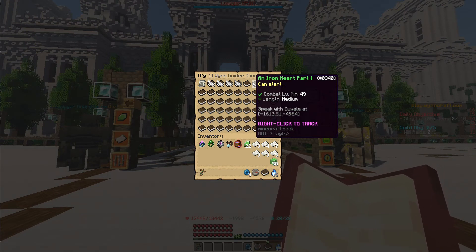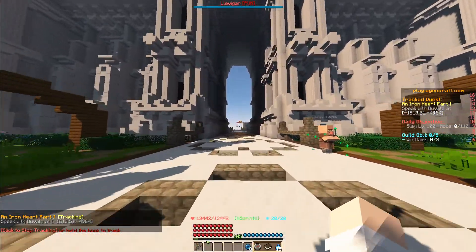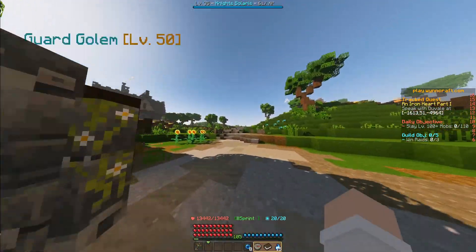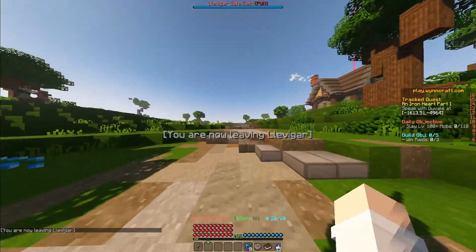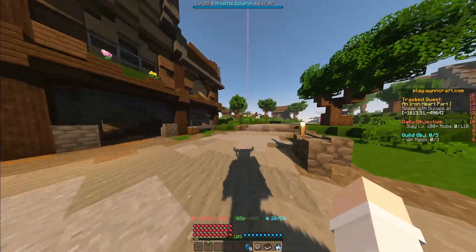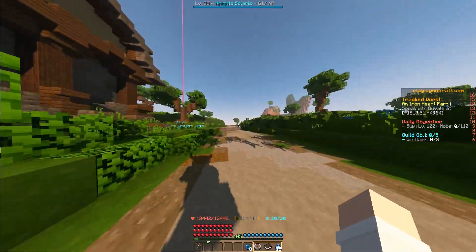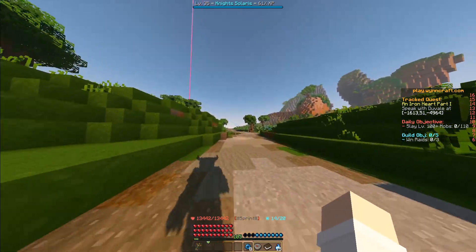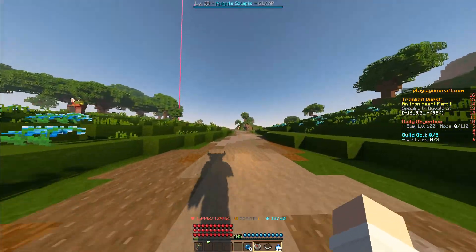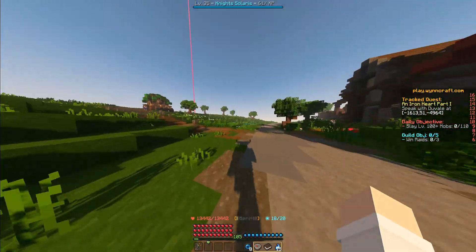Speak with Duval at those coordinates. We're going to start off by right-clicking to track it. We're starting in the lower section of Levagar here, then we're going to make our way through the northern exit. You can see the Quest Tracker over there in the distance, showing the general direction of Duval. We're going to follow the northern road and up at the intersection, we are going to take it right over to the east. At the next intersection, we are going to head up to the north.